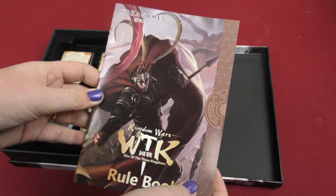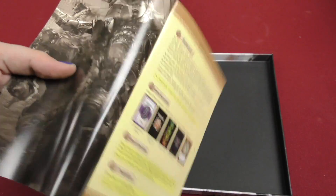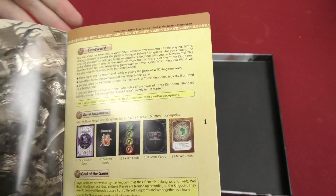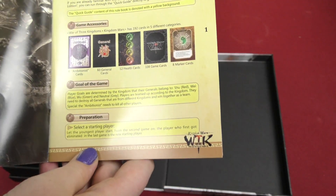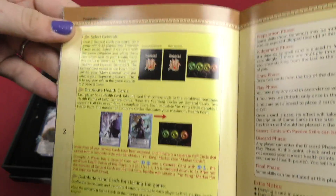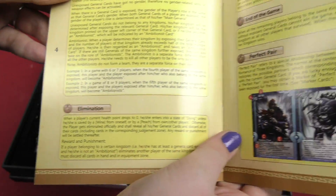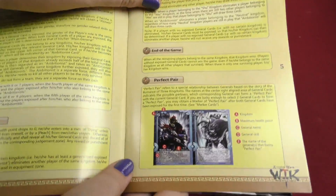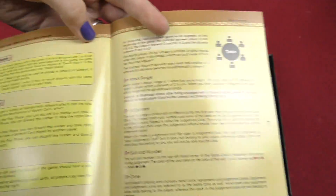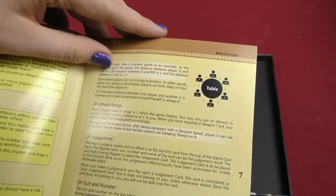I like the artwork on the front, though it doesn't really match the artwork on the front of the box. Rule book first has artwork, then more story and foreword, then game accessories, goal of the game, and preparation. Then playing the game, more rules, hidden and exposed generals, elimination. Then end of the game, perfect pair, death match, market cards, game variation, basic concepts. You got attack range, judgment, suit and number, zone — all sorts of rules.